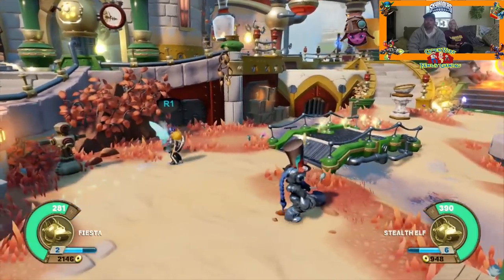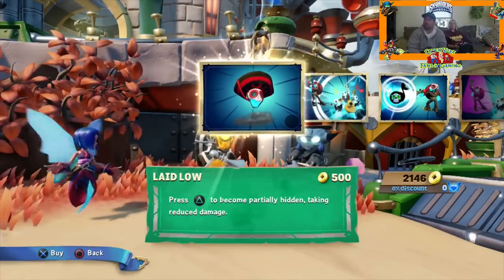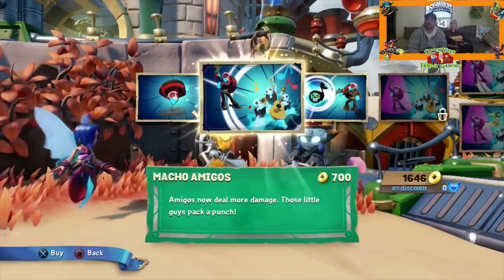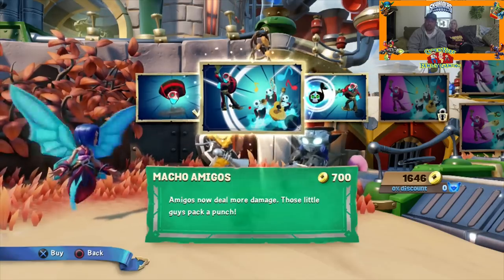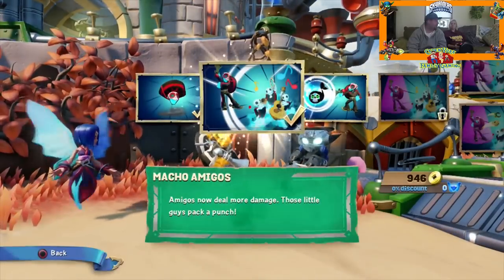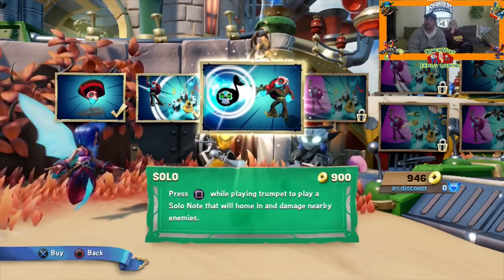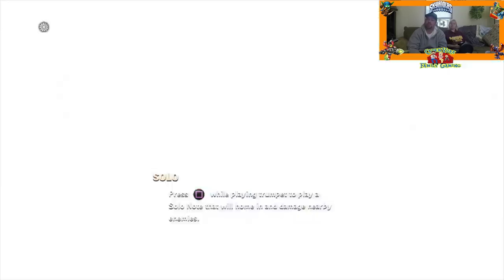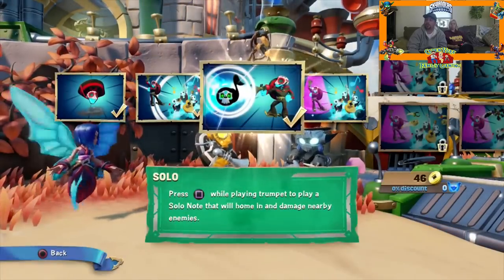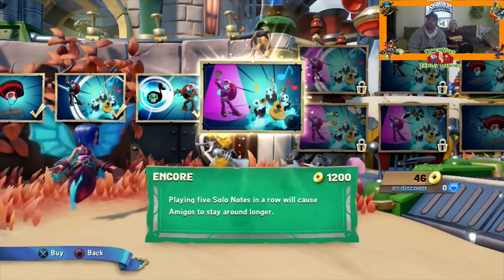We'll see what we get with Fiesta. Laid Low — press triangle to become partially hidden, taking reduced damage. I think I'm gonna get to summon my minions next. Macho Amigos — amigos now deal more damage. Those little guys pack a punch. I like how it goes right back to the upgrade screen now. You don't have to go back and talk to her again. Solo — press square while playing trumpet to play a solo note that will home in and damage nearby enemies. He's only got 46 gold left. Next is Encore — playing five solo notes in a row will cause amigos to stay around longer.